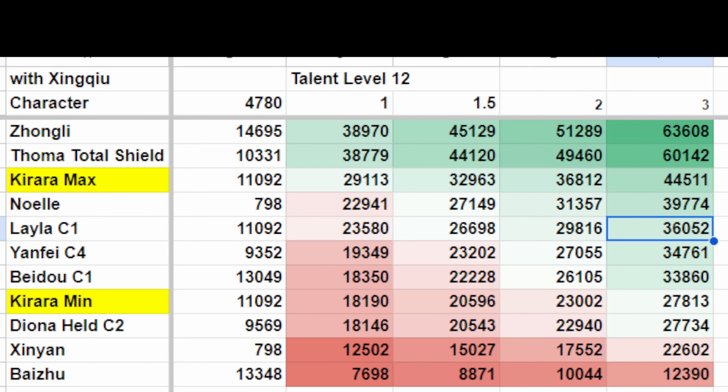On this following chart, if we include Xingqiu's damage reduction burst into the picture — a very common scenario for many players — we are once again using talent level 12. We can see Beidou has jumped up in this chart relative to the others, as her burst stacks additively with Xingqiu, making it a very powerful combo. If we had even more effects that reduce damage and add additively, potentially we could reach 100% and become damage immune.